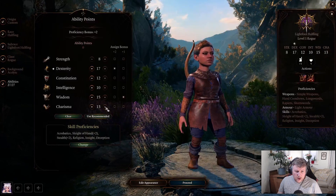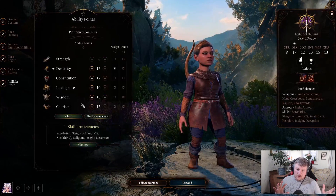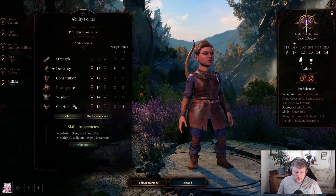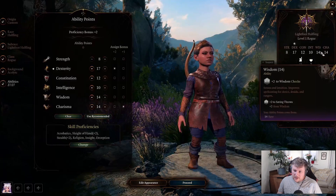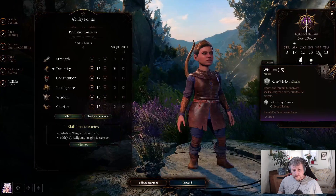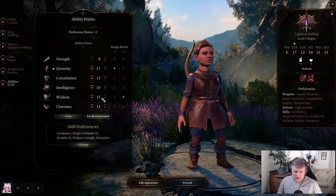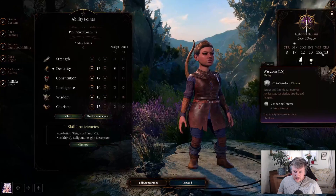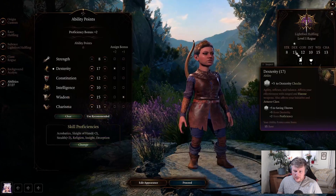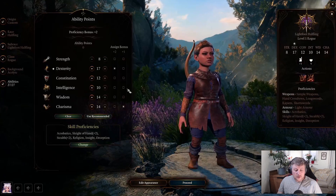Bring strength down to 10, and I think I'll dump the rest into charisma, so that when you're doing all of your talking you might be able to talk your way out of situations. I'm going to put the plus 1 into charisma so that starting out we get a plus 2 to charisma. Because if we put the plus 1 into wisdom, we'd still only have a plus 2 there. It does mean that if we get to level 4, we could put a plus 1 into wisdom to take that to plus 3, and then put another point into dexterity to take that to plus 4.